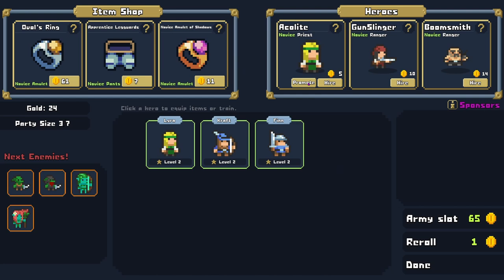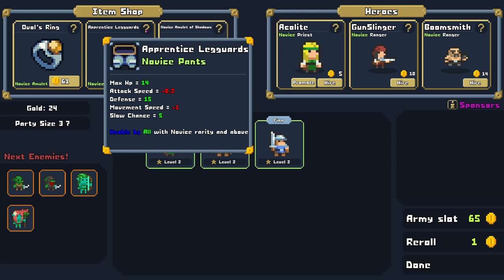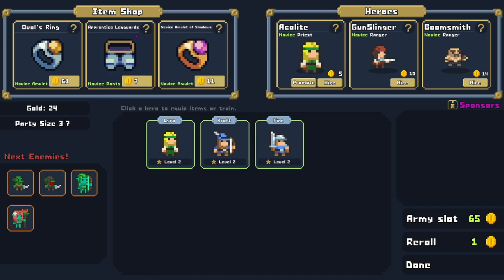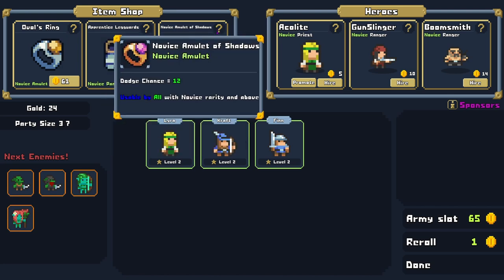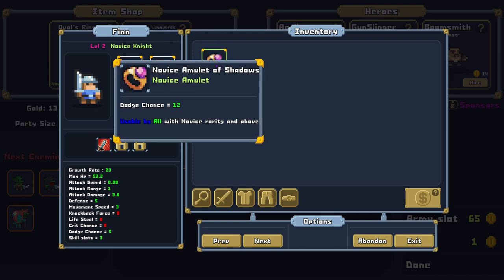Wait — promote? I don't want to promote the healer when I haven't promoted any of the other guys. Oh, if you get another hero you can apparently either hire them separately or promote one of yours. Novice amulet of shadows — how much money do we have? Party size three out of seven, 24 gold. This ring is obviously good — extra skill slots. Apprentice leg guards: attack speed, move speed, defense, and slow chance. We already have a pair of pants — gotta be thrifty. Dodge chance 12 — he'd have a 16 dodge chance if they stack.